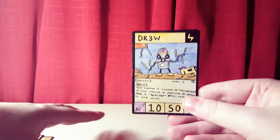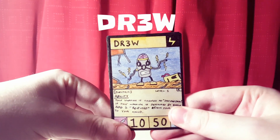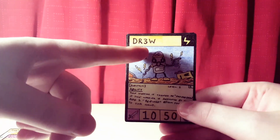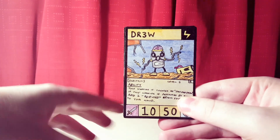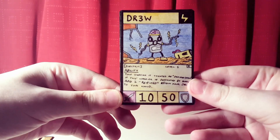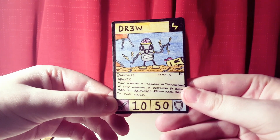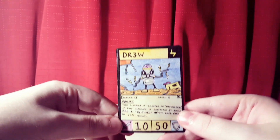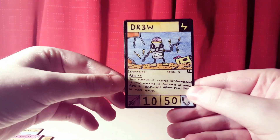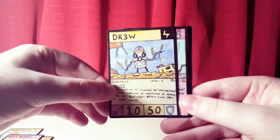Next we've got the new version of Drew — this is Dr3w, spelt with a three instead of an E. This is the stripped-down version where his shell has been removed, his wires are all exposed, and you can see his actual brain stem. It's a level 5 common with the same damage and defense points as the original Drew. The ability reads: this warrior is treated as Defused Drew — if this warrior is destroyed by battle, add one Refused from your deck to your hand. So if it's destroyed you instantly get a Refuse, and in its normal phase it counts as a Defused Drew for mutation summoning later on.